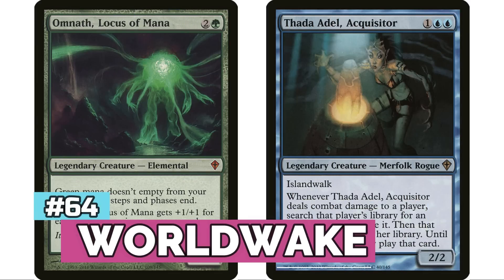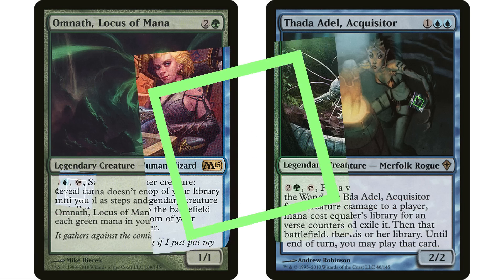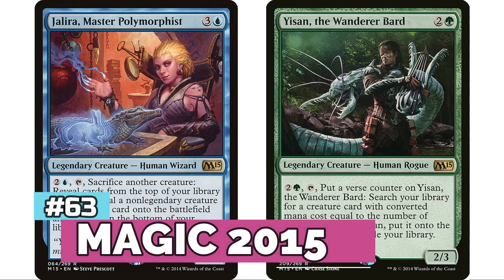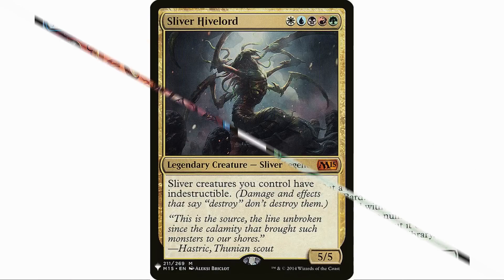Coming in at number 64, Worldwake has five legendary creatures for 2,049 decks, with Omnath, Locus of Mana far and away leading with over 1,200 decks. At number 63 is M15 with six legendary creatures totaling 2,096 decks — one mono-colored commander of each color plus the five-color Sliver Hivelord.